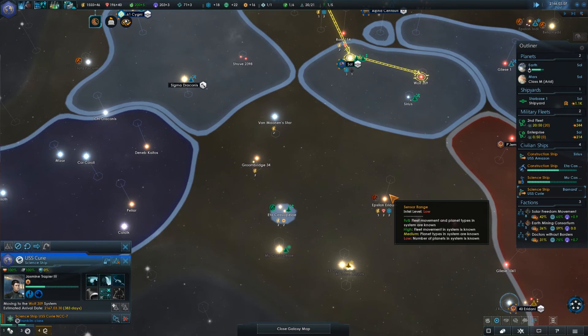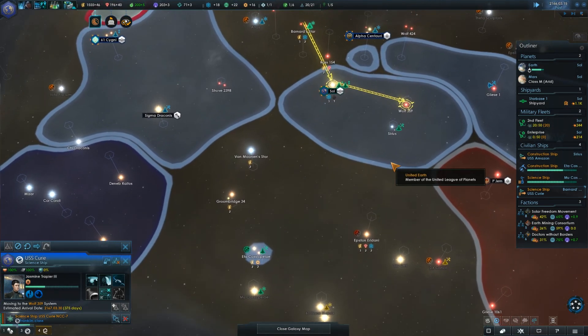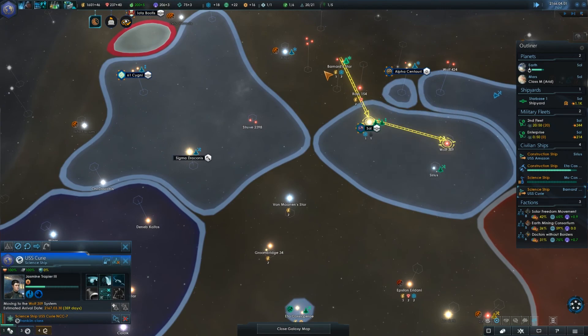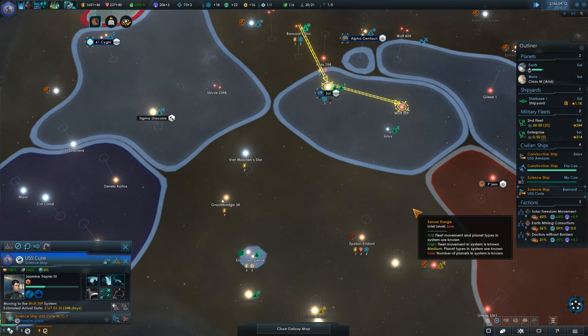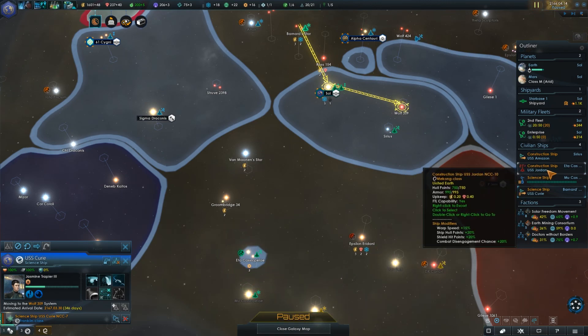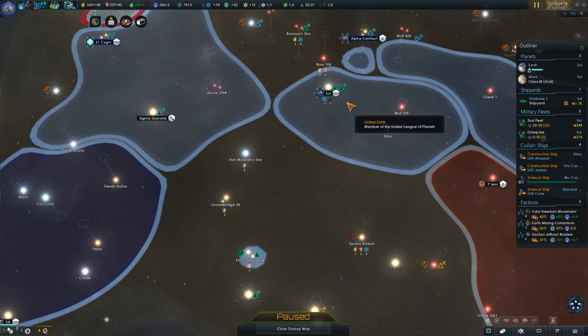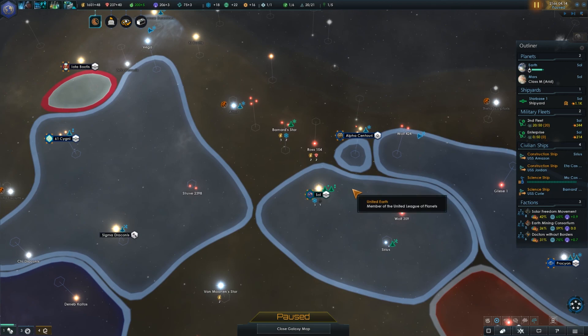That does slow down what I'm trying to do here, which is expand — and I'm not too happy about that. The construction ship has done its thing and should be ready to upgrade, so we'll send it on that mission. Once it's done with its upgrade, I'm going to look to expand. Hopefully we've gotten some more information by then, or we'll just have to pick one of these two systems and go with the one that I think is the best.